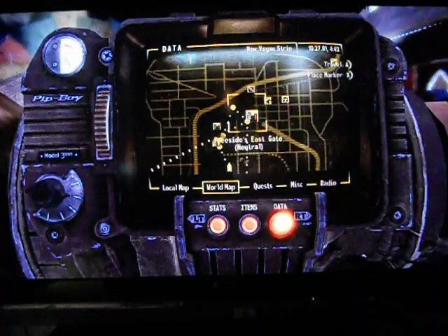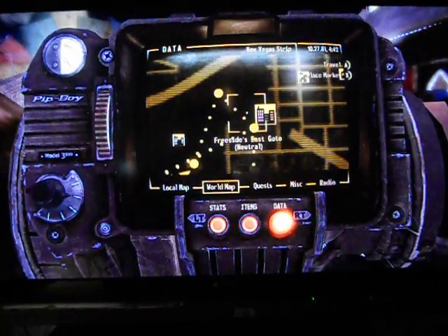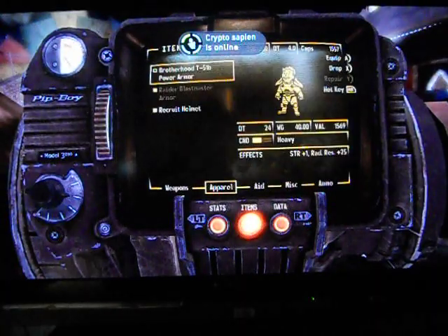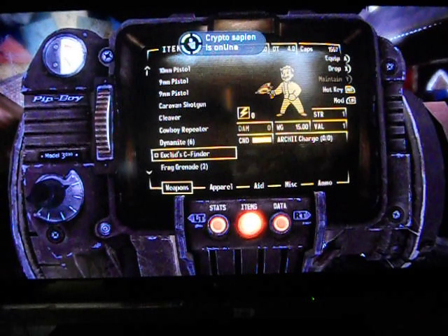There's a weapon that you can pick up in Freeside at the east gate. Right as you enter there will be a kid that you can talk to and he has a gun, a little toy gun. That's why I don't think this is an actual ray gun, but it's called Euclid's Seafinder.